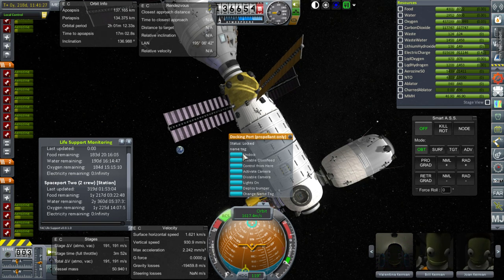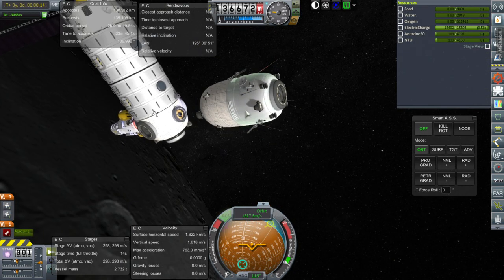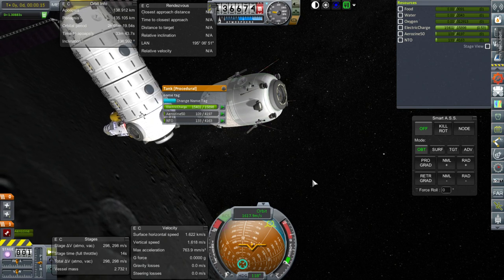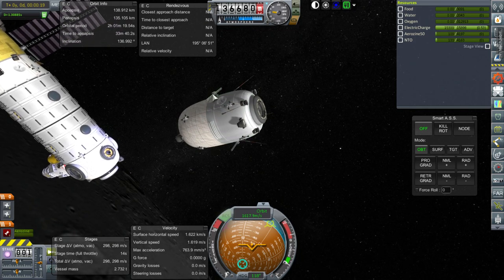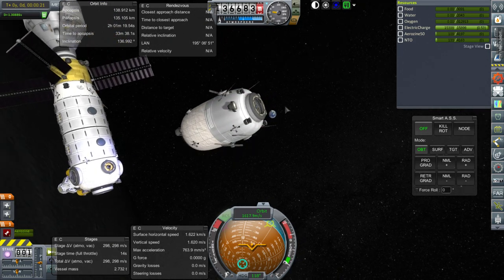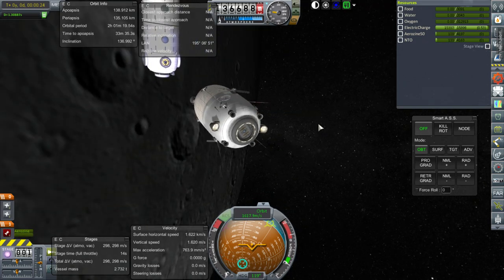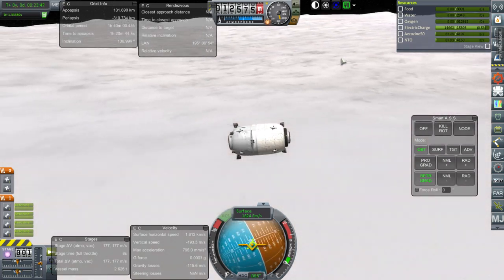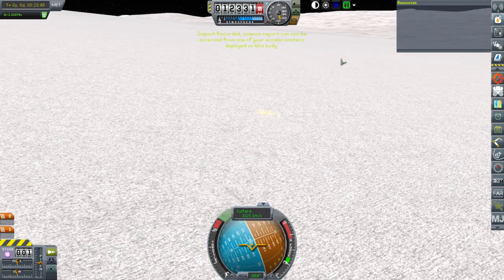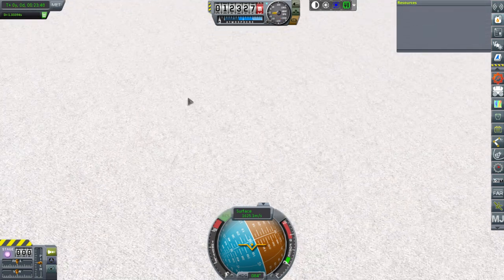Hopefully it'll be in a different orbit than the station. It's got 300 meters per second here - that's pretty impressive actually. Next time we need a KIS container and an ability to store the parts, cannibalize this before slamming it into the moon. But for now we'll just slam it into the moon. Complete and utter destruction complete. Back to Space Center and let's launch some stuff.